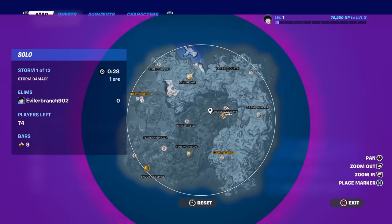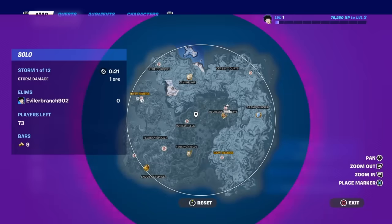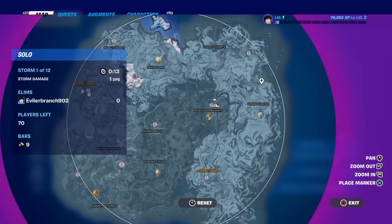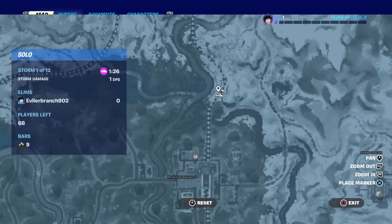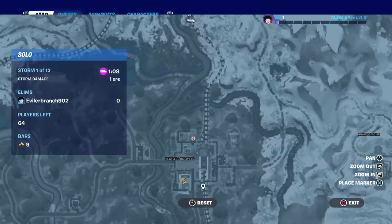So here we go. There are 15 different spawn locations for the Lamborghini, because a lot of people are landing by these locations right now trying to get this Lamborghini. I'm going to explain how you can find all of these Lamborghinis the easiest and fastest way possible. You see these train tracks right here on the map — there is a train that follows them all around the entire map.